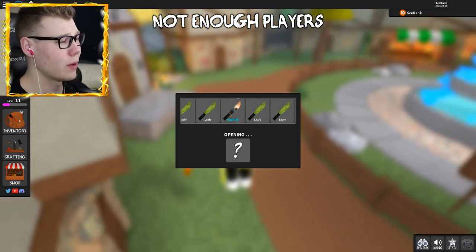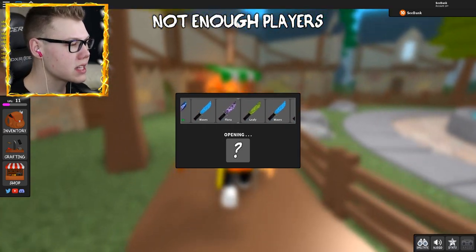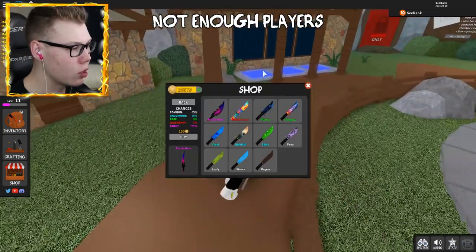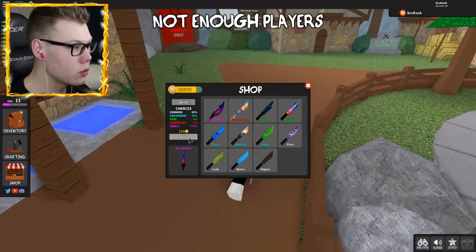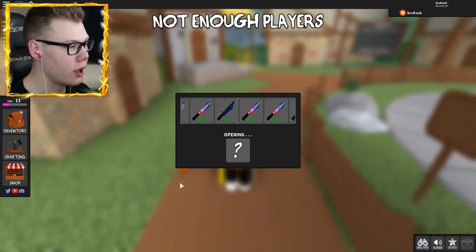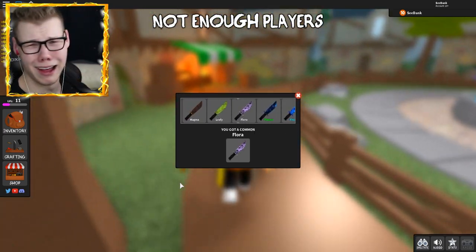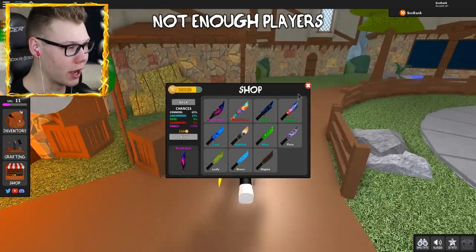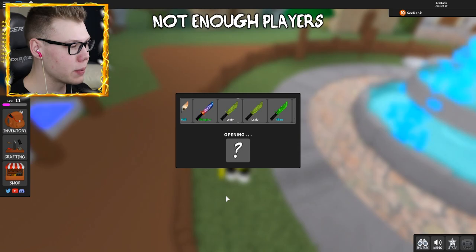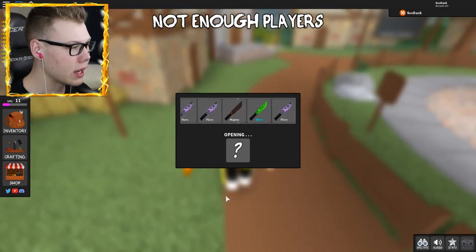Let's go back and open Knife Box 2. I honestly don't care which godly I get — I just really want a godly. That's all I really want for Christmas, bro. It's not even Thanksgiving yet and I'm already asking for Christmas presents. Oh wow, that knife is actually really cool — that rare one, it's the Rain Glow. That's a cool knife. Let's keep unboxing this one and see if our luck changes.